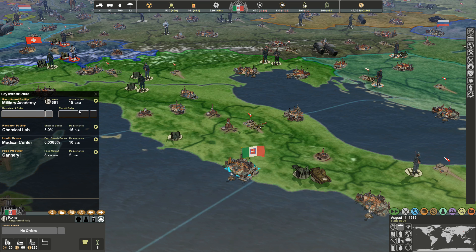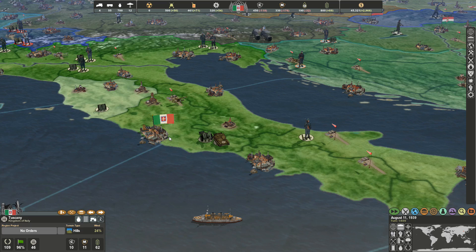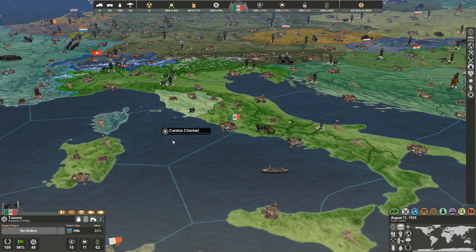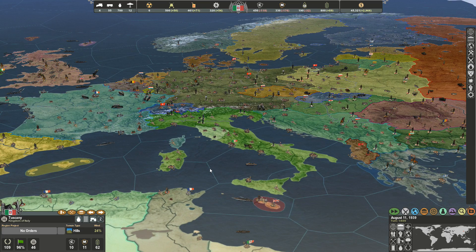You've also got city infrastructure like a military academy, where you can actually recruit troops. I could go on for a while about the various things in the game, but I really want to give my opinion as someone who has been a Making History fan since the original Making History: Calm and the Storm came out in 2007 — 11 years ago.